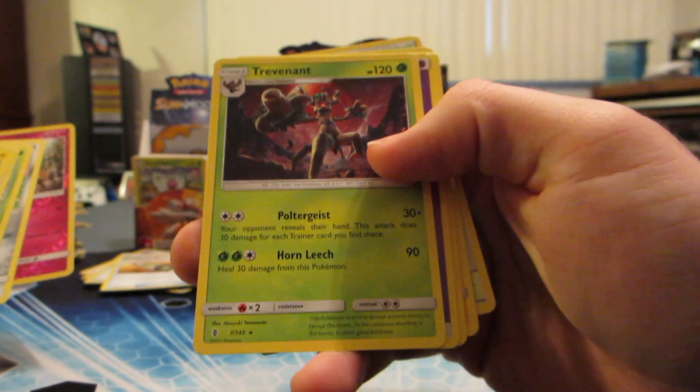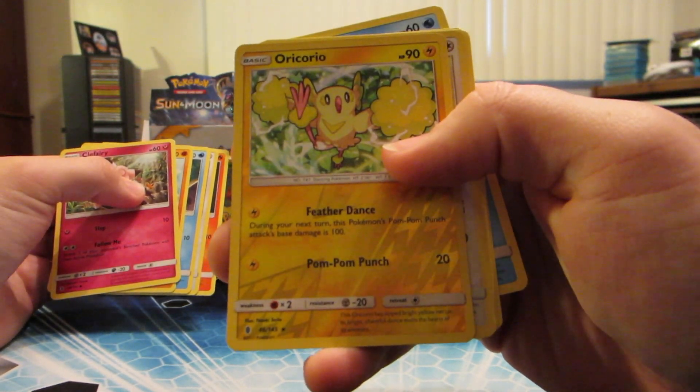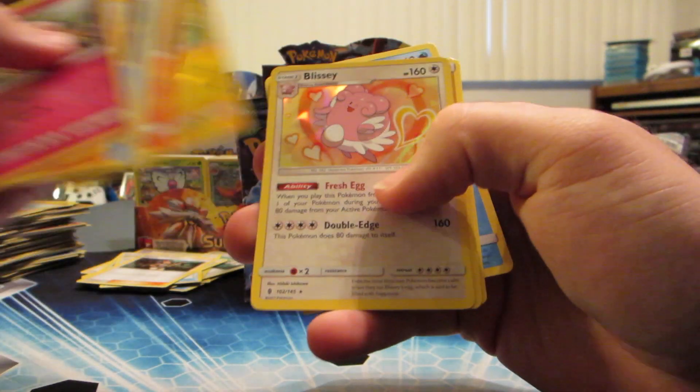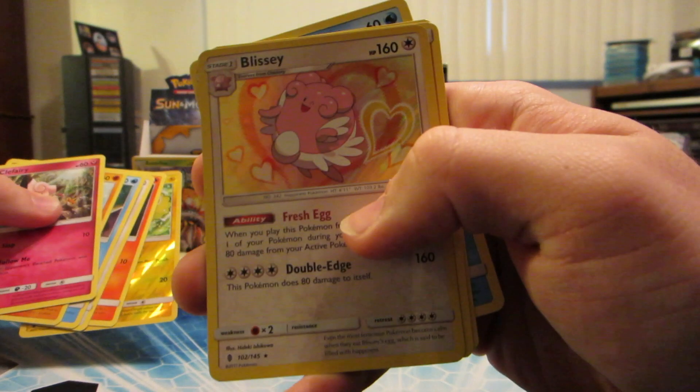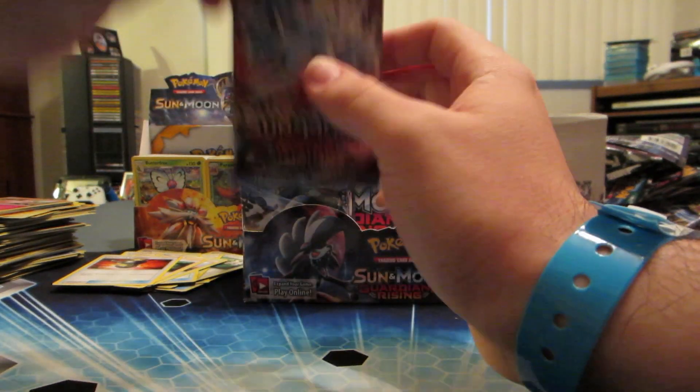Clefairy reverse holo and Trevenant rare with Poltergeist. Got Oricorio reverse holo and Blissey holo rare. Pretty good first half - we got two GXs and a secret rare. Let's see what we got in the second half.